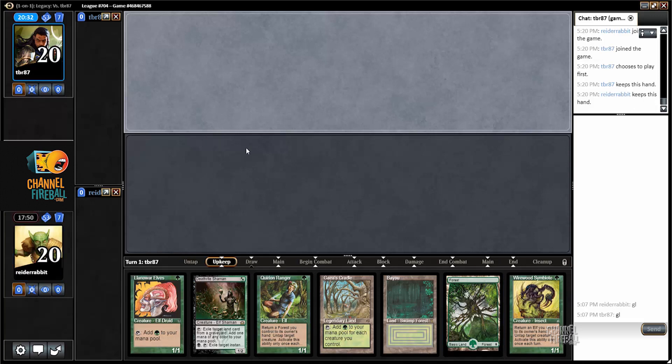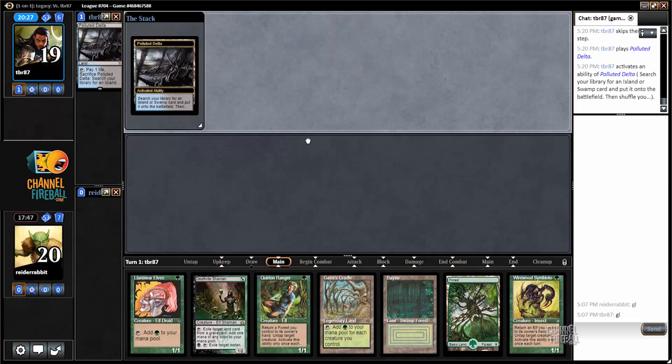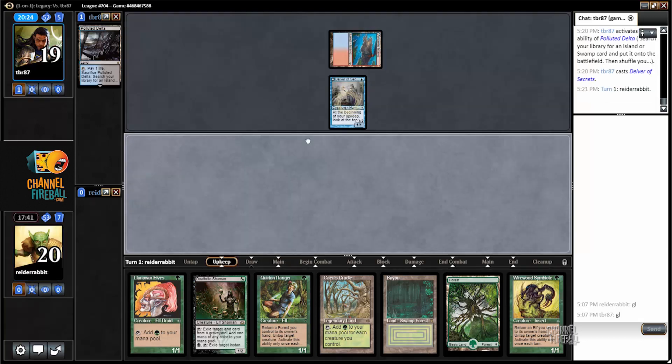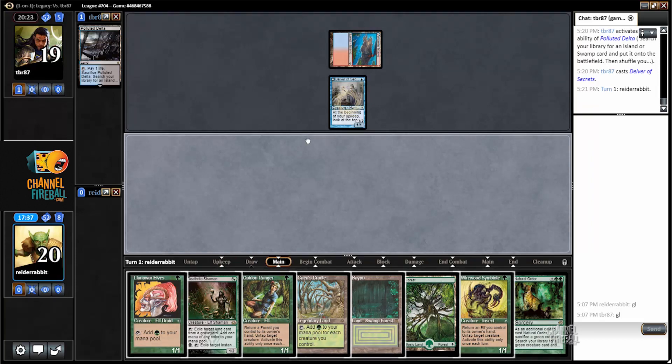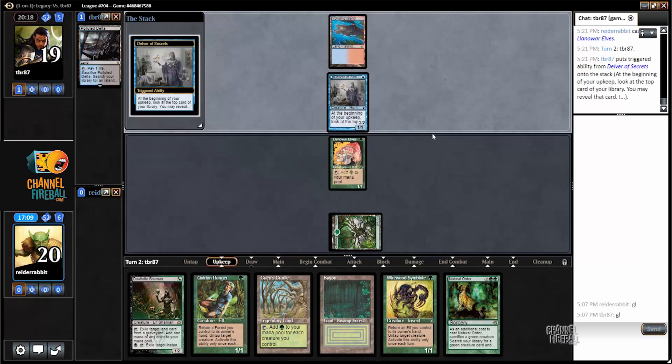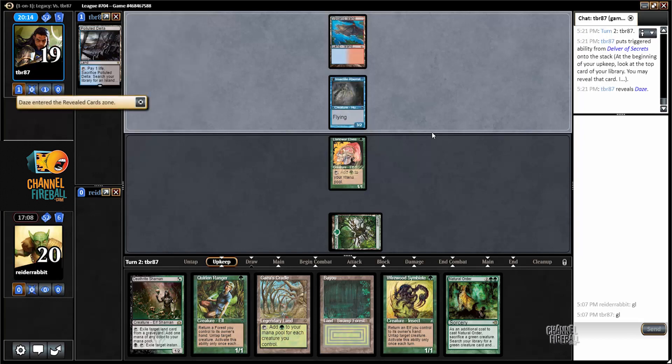This hand is good — I don't have any action but it has a lot of mana, which is basically rule number one against Delver: you don't want to be light on mana, make sure they can't mana screw you, and let the rest fall into place. I'll play Forest and Llanowar Elves. I could see playing Bayou to try to induce the opponent to Wasteland it, but that's probably a bit too fancy.